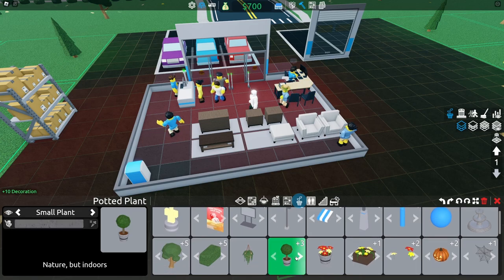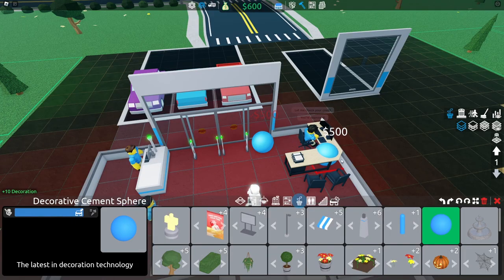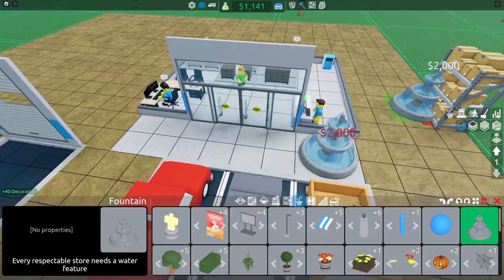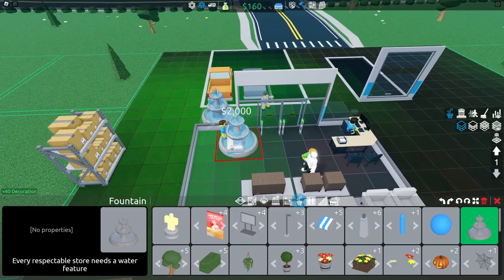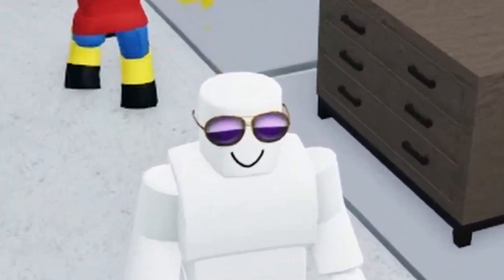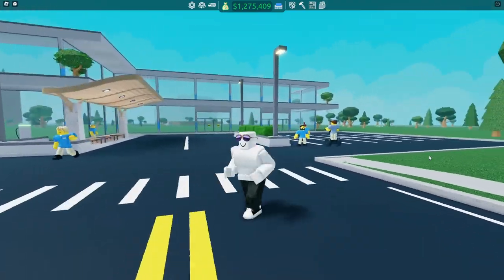I noticed my store had a bad decoration level, so I put a ball next to the desk. I checked back on the guy and he was still there — I didn't even know what he was up to. But on the bright side, I put a water fountain, which made my store have a much better decoration level. I again realized that people are still way too poor. If we get 50 likes, I will do this to $1,000,000 — so like the video and subscribe.